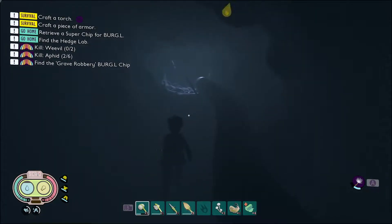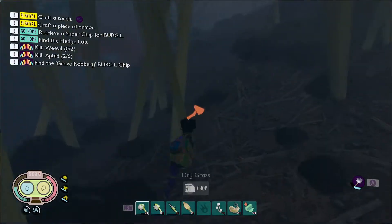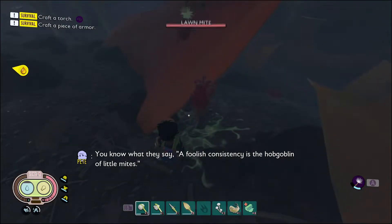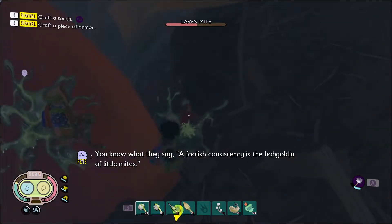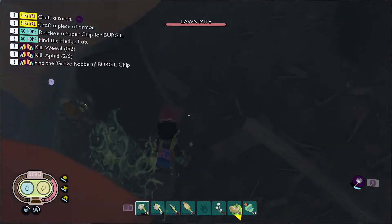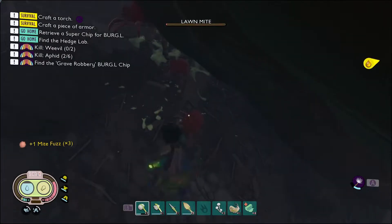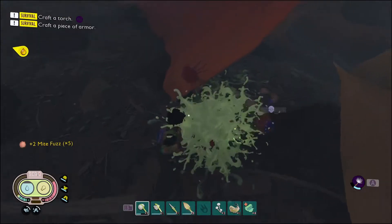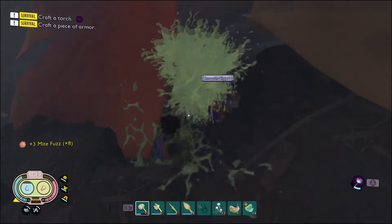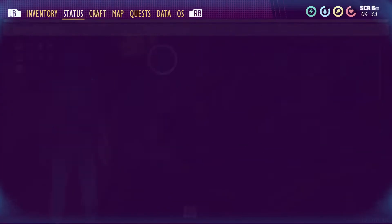Maybe the cooking station we can now afford. Coming back out, be careful of the stink bug in this area. We'll skirt the outside of this big rock — kill all the lawnmites. There goes the goomba stomp again! I have some beautiful hair but it's not a trampoline. This might be the easiest way to get nat fuzz. Lawnmites are definitely the easiest way to activate this mutation because they're so easy to kill.